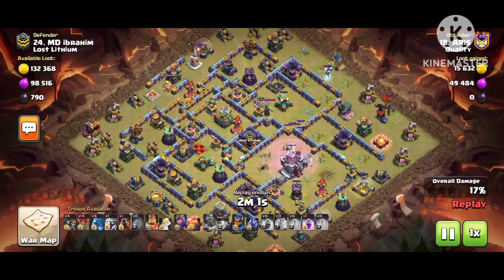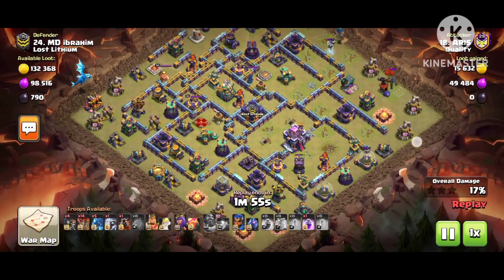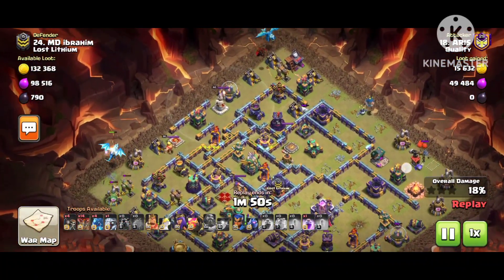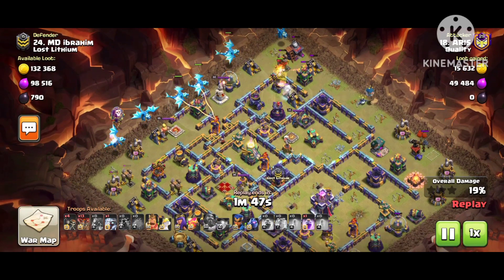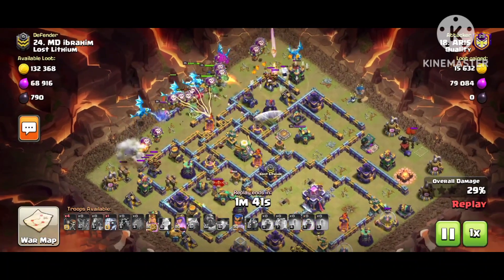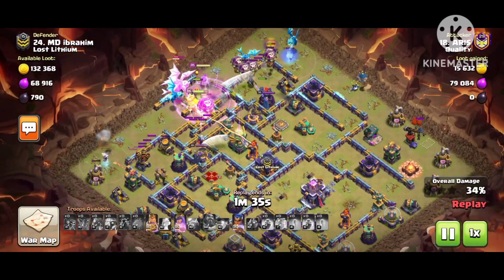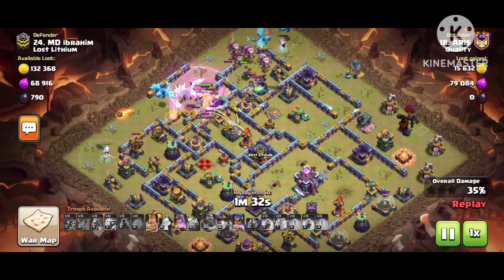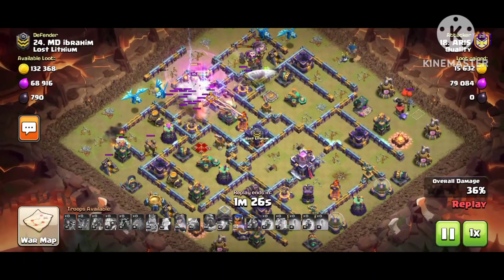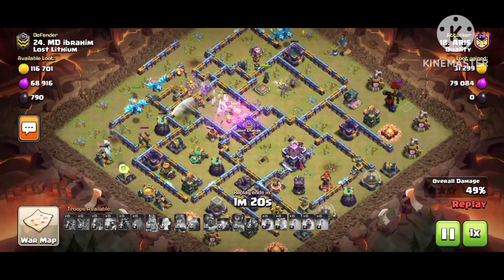Watch all the one star replies - that will help you and show you how this base got a lot of one stars in the world. One star matters in the world because in legend league, if a base keeps getting one star in war, that means you have to give credit to this type of base. He used the electro dragon coming from the big side. The air sweeper is pushing the electro dragon back and you can see the multi-inferno - you can change it to single if you want.